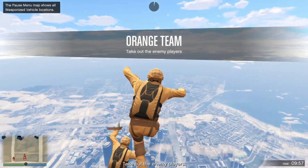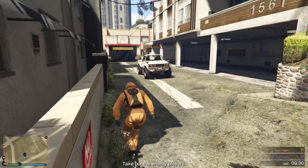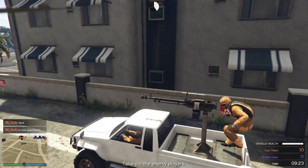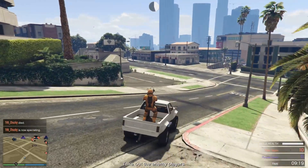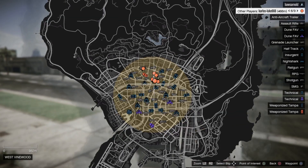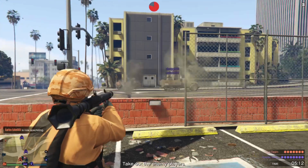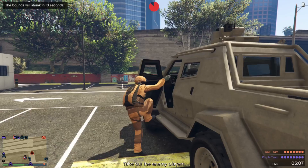This game mode is two to four teams, last team standing wins the rounds. Each round takes ten minutes. You only start with a handgun, drop out of a helicopter, parachute down, pick up weapons from the ground, and you can also use the armored and weaponized vehicles you find. This really resembles a battle royale — you also have a circle you have to stay in or you'll die. You can see all the weapons and vehicles on the map, so you don't have to search for them.